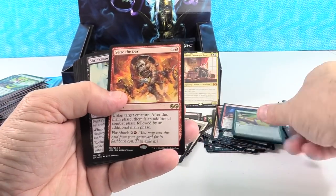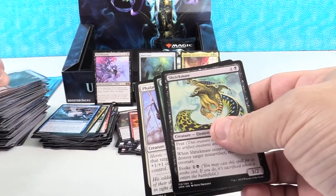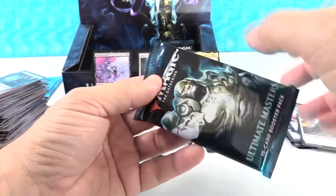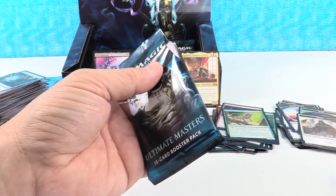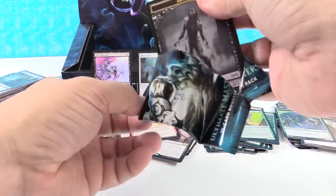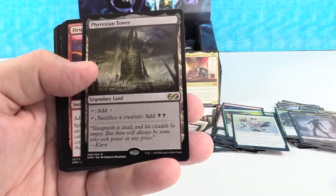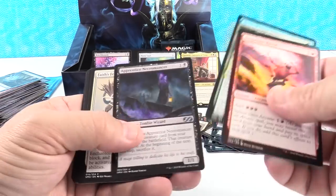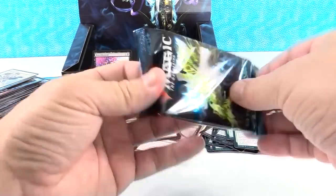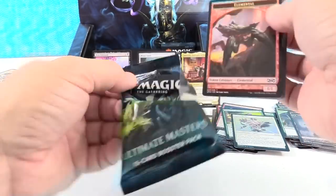Basking Rootwalla, Seize the Day — seize your 50 cents if you have that card and decide to sell it right now. The prices of rares are actually coming down right now. I felt like they had stabilized and then were going up, but now they've started coming back down with the news of this restock. I've gotten several comments about that — people talking about how the restock really isn't going to be very meaningful. Phyrexian Tower — good rare! I tend to agree that I don't think any meaningful amount is going to come into the marketplace with the restock.